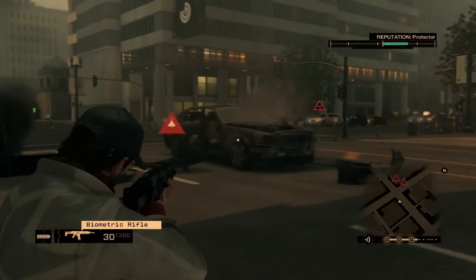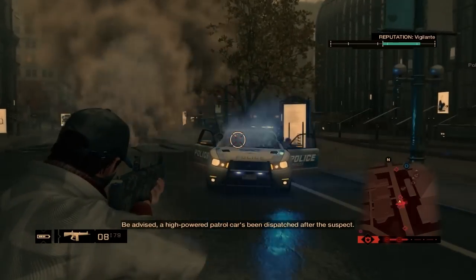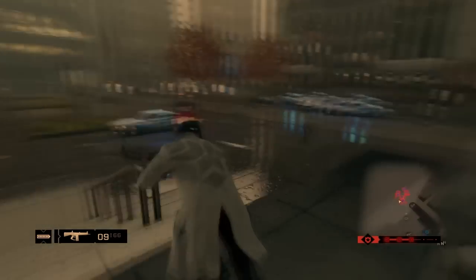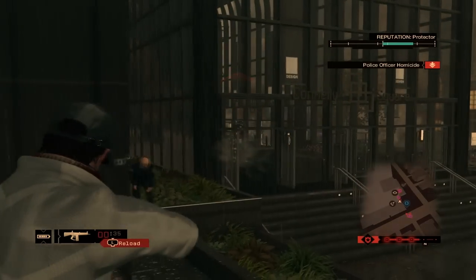At number 10 we have the ATSG-12 shotgun. This gun is clearly based on the AA-12 shotgun and it's very good at dealing with close to medium range enemies. It has 12 shells in its gauge and it's also fairly good at dealing with cars.